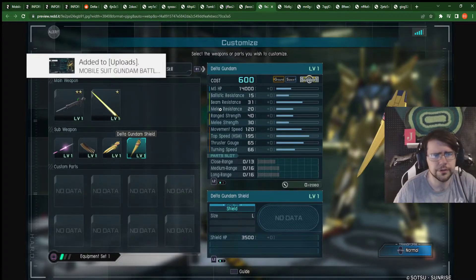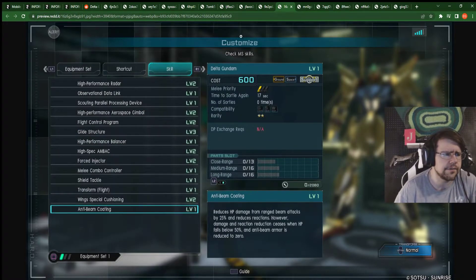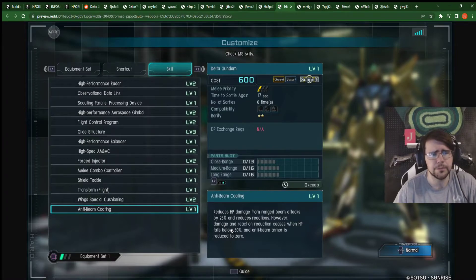Then let's see — large shield, 3,500 health. Might want to put a little health part in because you're a flying suit with this. Here's the numbers: 25% and reduces reactions, and this is while you're above 50% health. So that's pretty nice. Also, the anti-beam armor is reduced to zero when HP falls below. Let me know what that is. There's also anti-beam armor that reduces to zero at the same time. I don't know what that is, but it's kind of interesting — every time I hit them it seems like they kind of explode a little bit, which is really weird.